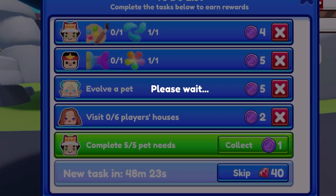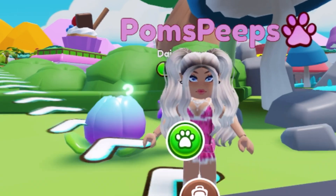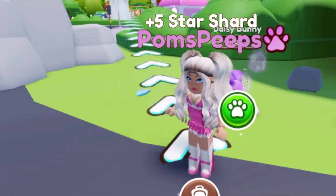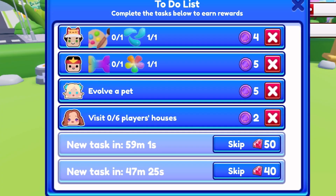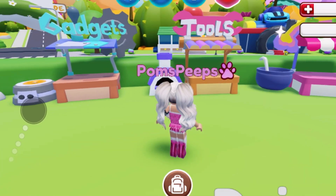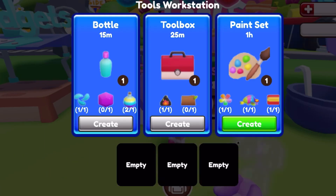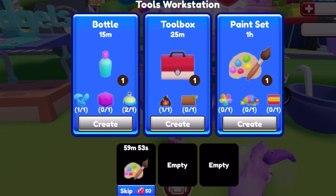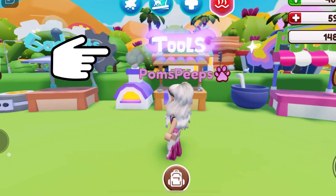I can collect this one for the pet needs — that's amazing! We're collecting and I'm so excited to see what my very first petling is going to be. On the to-do list the top one says I need a paintbrush. If you go to tools, I have everything now to create the paint set — create! That takes an hour, and I could skip it for 50 gems which I'm not going to do.